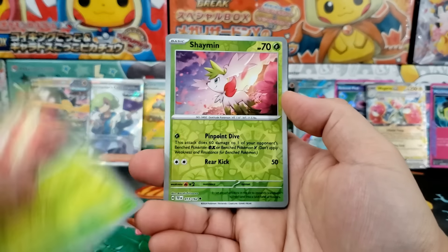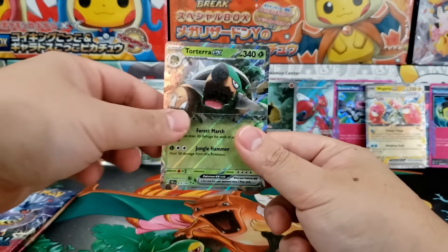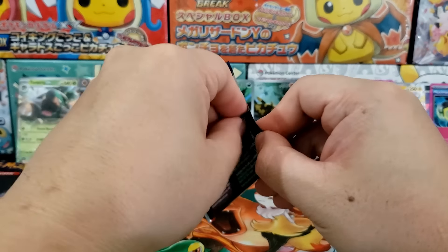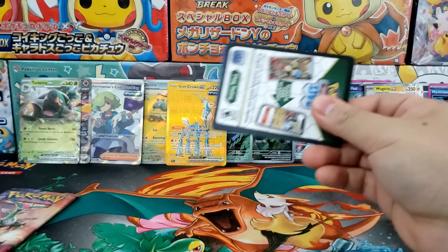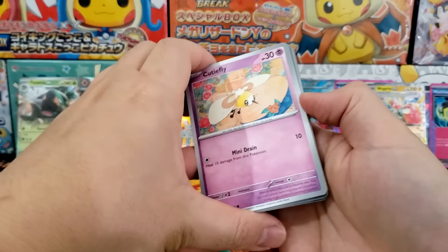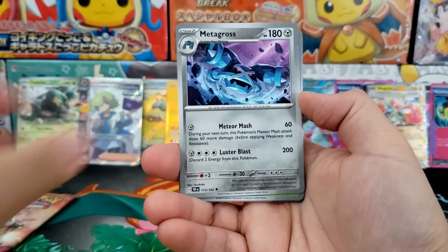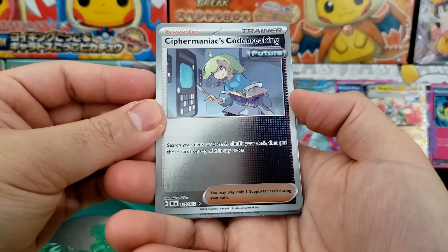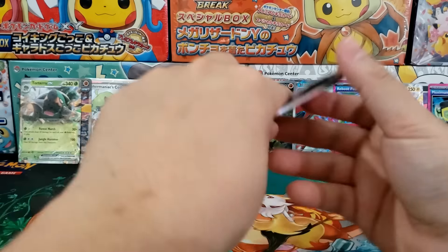I feel like we've already beaten the odds of this booster box. Anything else — like a Torterra EX — is just going to be gravy. Two more booster packs: can we get a special illustration rare? Probably not, especially because we've already gotten the Iron Crown EX gold one. We're going to be throwing in all of the illustration rares from today's video. The Cypher Maniacs Code Breaking regular version is interesting — and we've got ourselves Iron Thorns on the back.